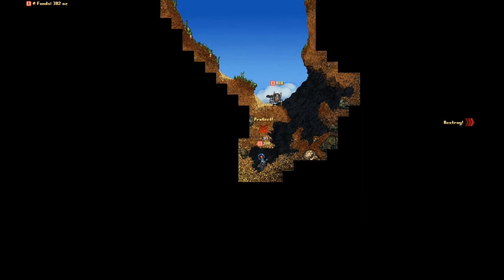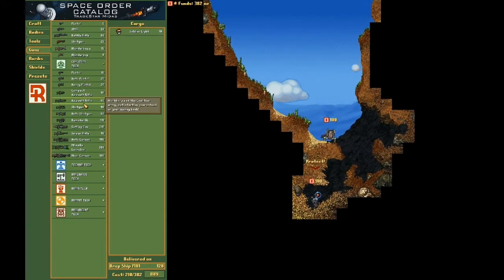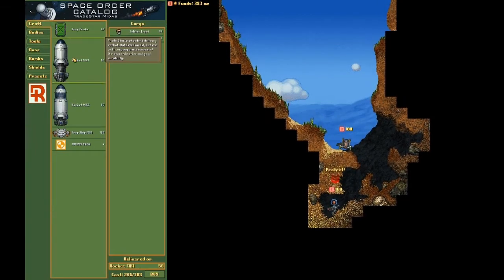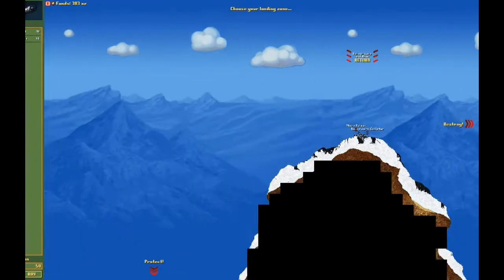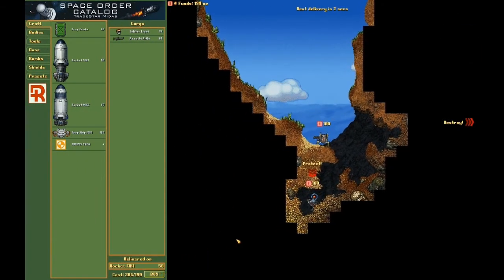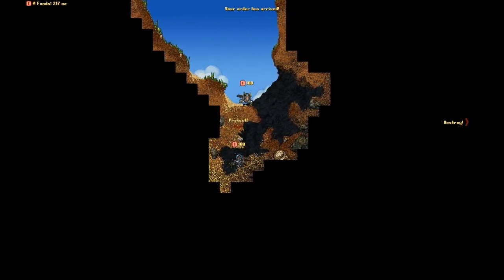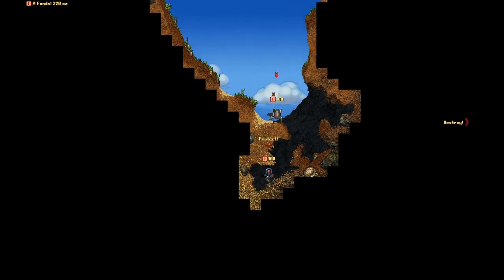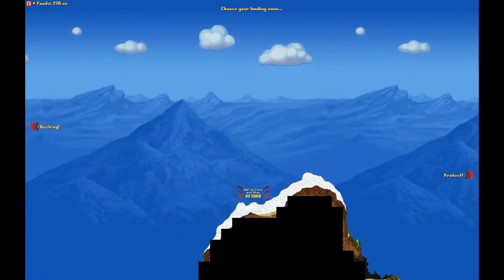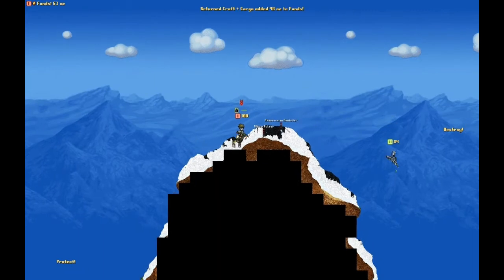I've got quite a bit of gold now, so I should be able to buy. I don't want them to get that gun because if I drop it they might kill me with it — which might actually be good. We'll drop one guy there. I can't afford that. We'll drop another guy on the other hill, so I should be well guarded now.